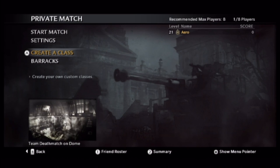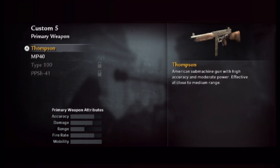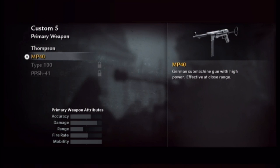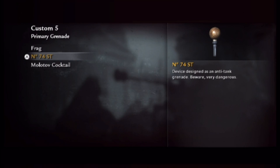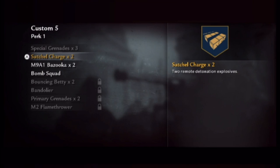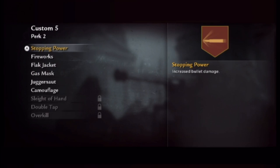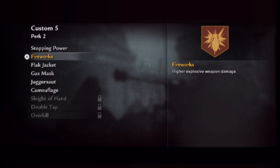Now for the class, you want to make a class with a fast primary weapon — basically any SMG. Choose anything in the submachine gun category. I like the MP40 because it's overpowered. Sidearm does not matter. For your primary grenade you want to choose the sticky grenade — I don't even want to try pronouncing that. Special grenade does not matter. For perk 1 you want satchel charges, which are like the C4 of World at War. For perk 2 choose something that is not fireworks or flak jacket — basically just stopping power.